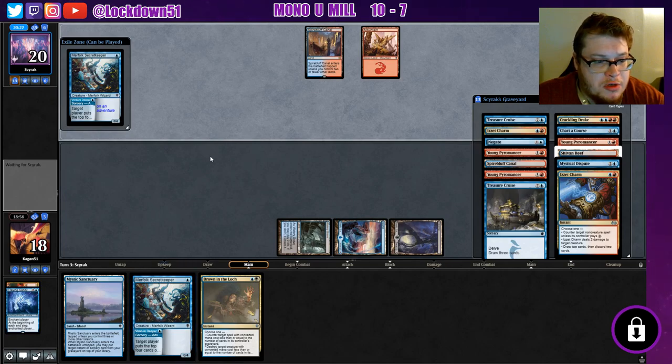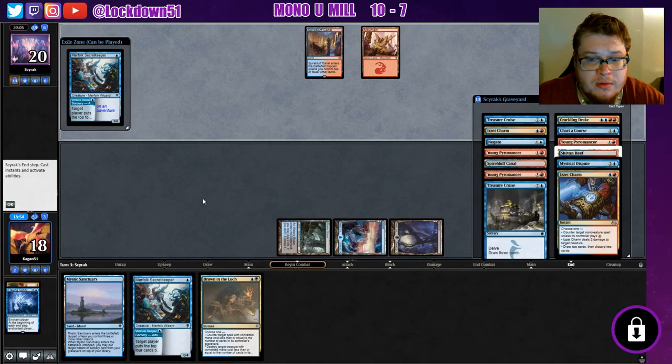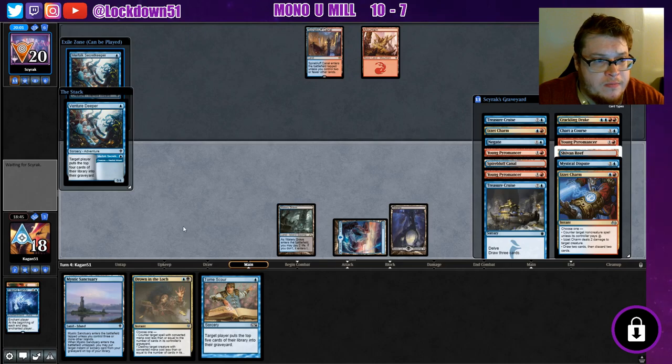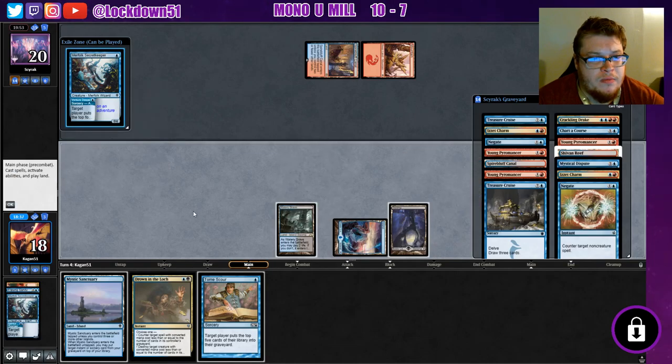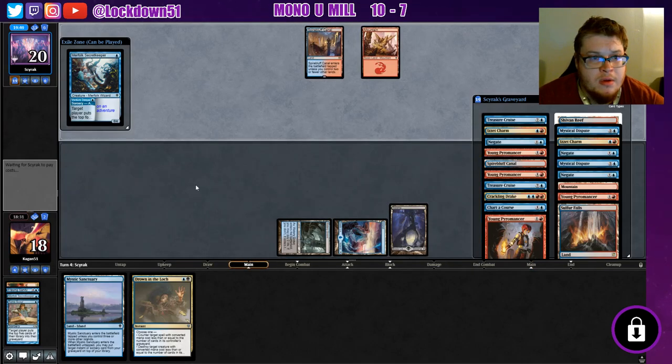Maybe I should have gone for Venture Deeper and held up Drown the Lock. But this isn't a spot where I really want to hold up Drown the Lock — that's why I went for Fraying Sanity. Good thing is we've got plenty in the deck, hopefully we can draw another one or Drown in Secrets. Just got to keep drawing more mill. I'll do Venture Deeper and hold up Drown the Lock now. They're a little stuck on mana. I'll just Tome Scour them rather than fight over it. I'd rather hold Drown the Lock for when they try to drop a Drake.